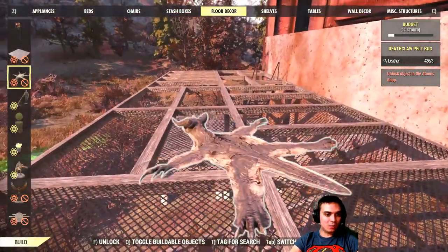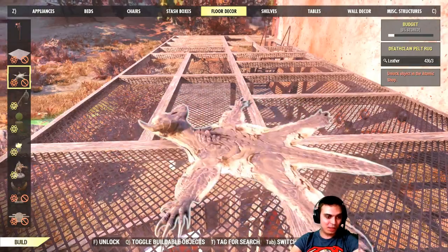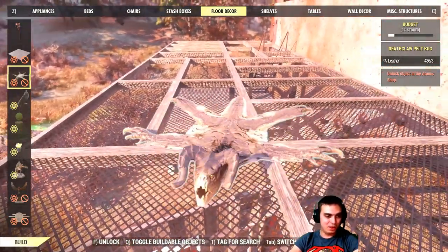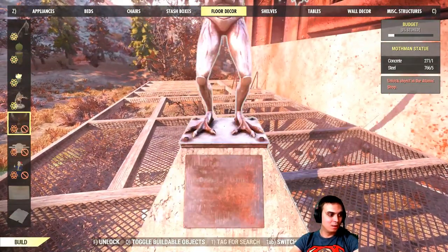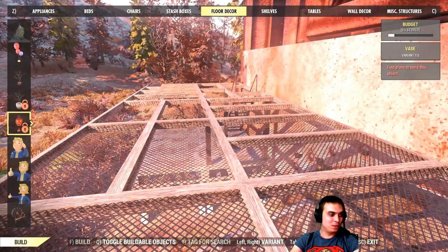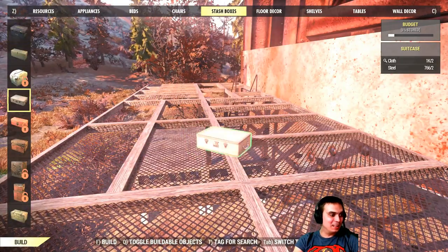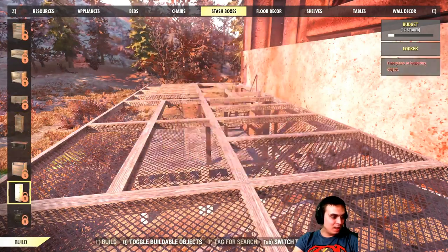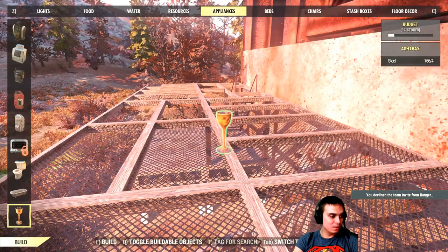Oh right, you can preview items - I totally forgot they allow us to preview things now, that's nice. I'm definitely gonna get the deathclaw pelt, like 100%. I totally forgot you can preview atom shop items before you actually buy them. And I still can't find the poster - can you believe it? Jesus Christ, this is unbelievable.